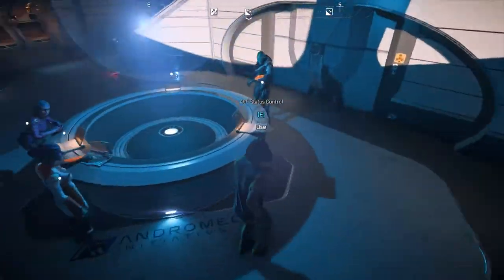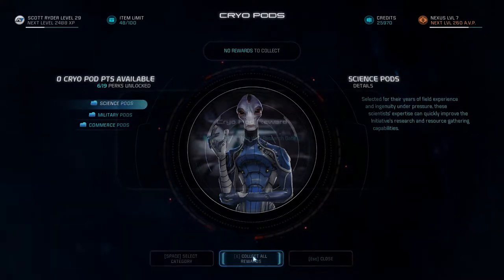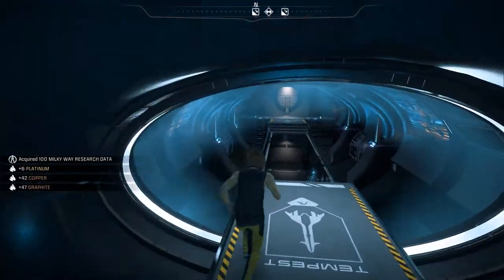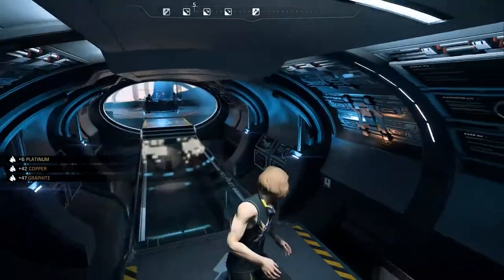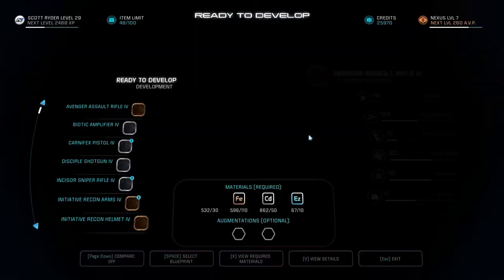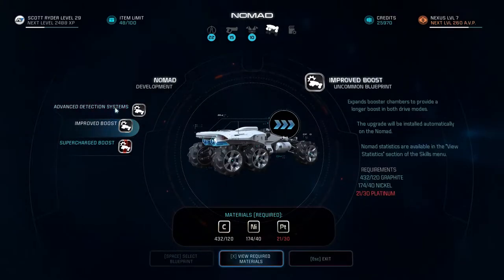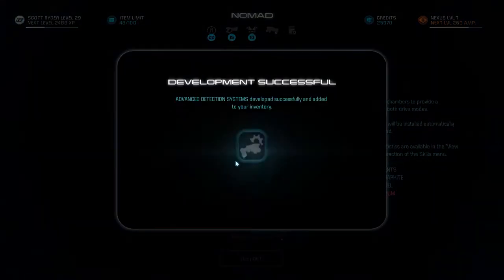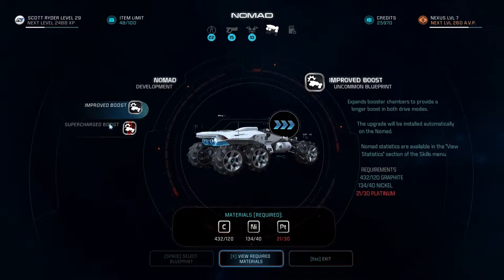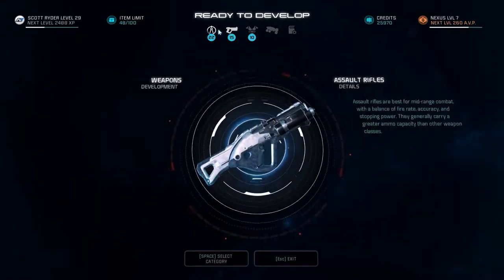Hello and welcome back to Mass Effect Andromeda. We have two rewards to collect. Platinum — yeah, okay, that's good. Can we do anything with our car? That's always an important question because apparently that's something that's recommended to be done at all possible opportunities. We can do advanced detection systems. Everything else requires element zero and stuff like that.